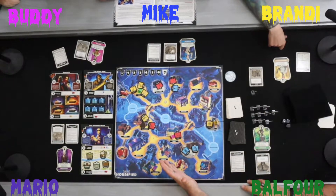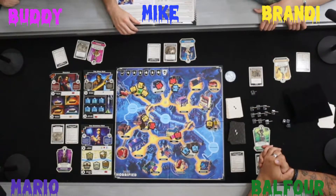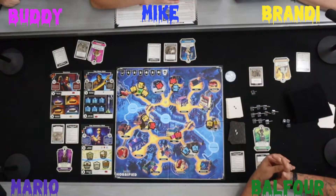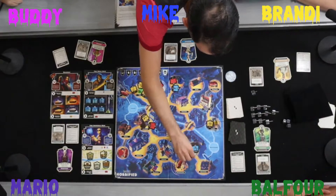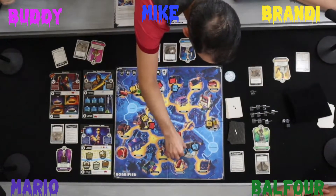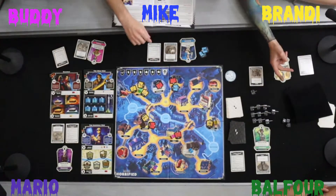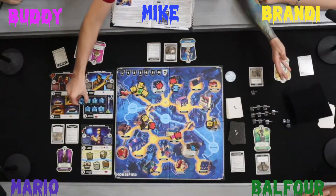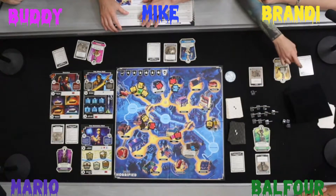We are placed at specific locations on the board. Mike had garlic today, so he's going first. Since he has four actions, he moves to the laboratory, picks up all the items there, and then plays each of those items — one each. That will end his turn. After every individual hero goes, it's the monster phase.